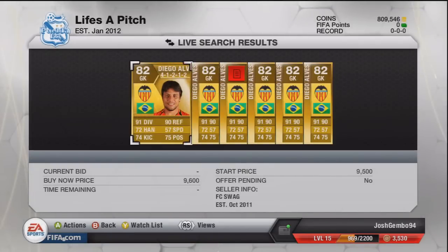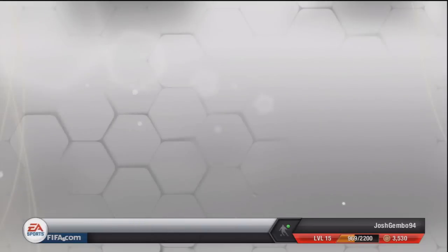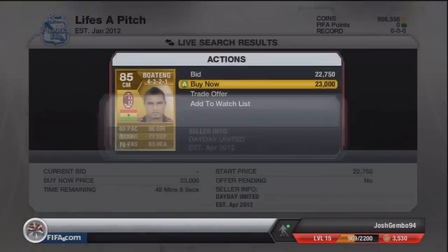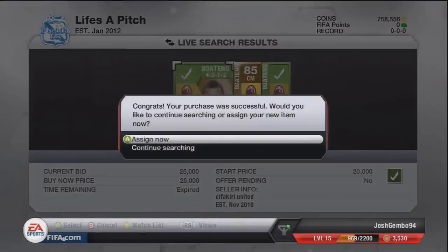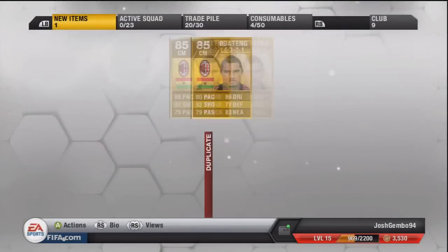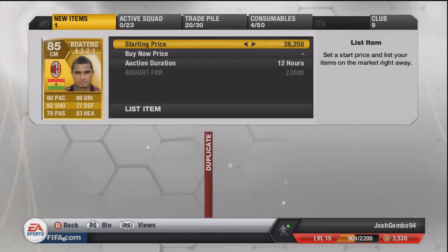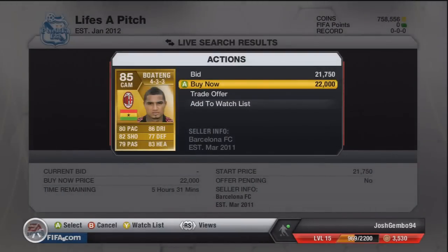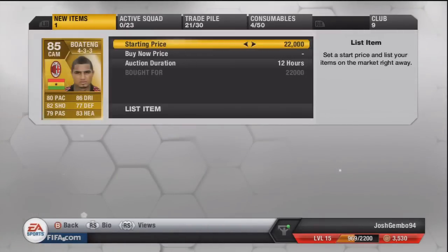Let's move on to some trades. We are now at 809,000 coins with a couple of players selling. The next buy is an 8.5k 41212 Diego Alves — picking him up for 8.5k and we're going to try and sell him for 9.6k, that'll be about a 600 coin profit. Nothing amazing this episode, but reasonably good profit on each buy. Two decent buys here: 23,000 and 25,000 CM Boatengs — going to try and sell them up for 28,500 each, which should be about 2.5k to 3k profit on both, so around 5k to 6k combined profit.